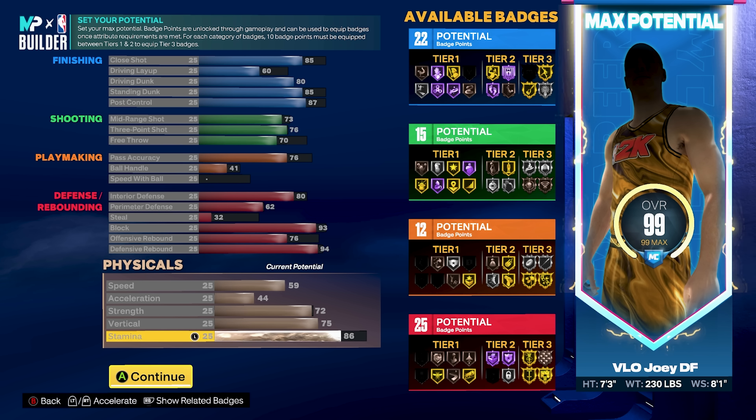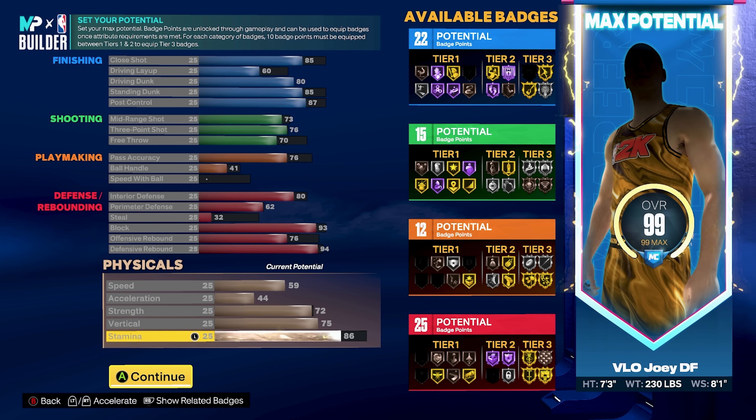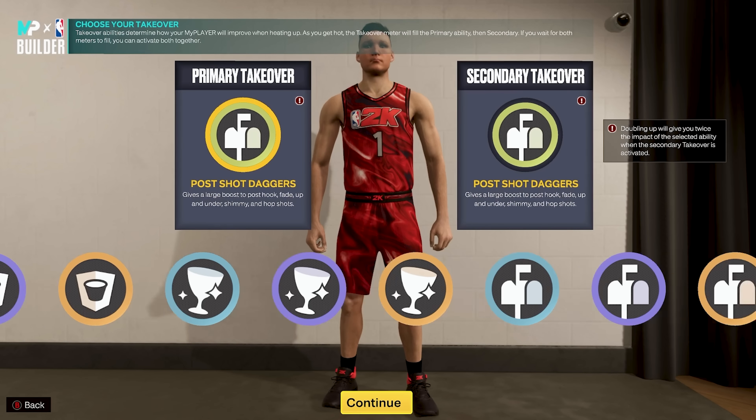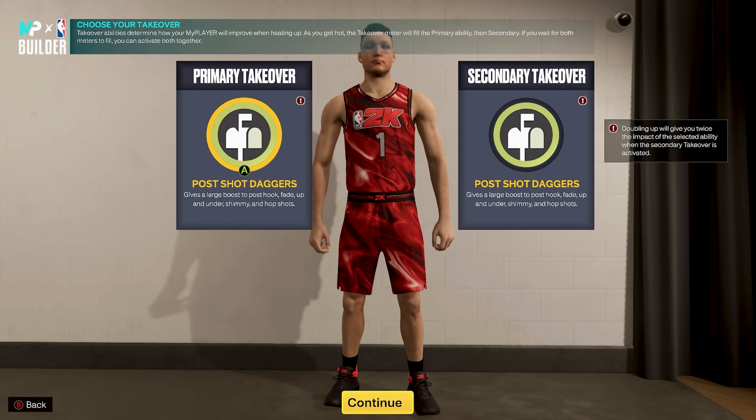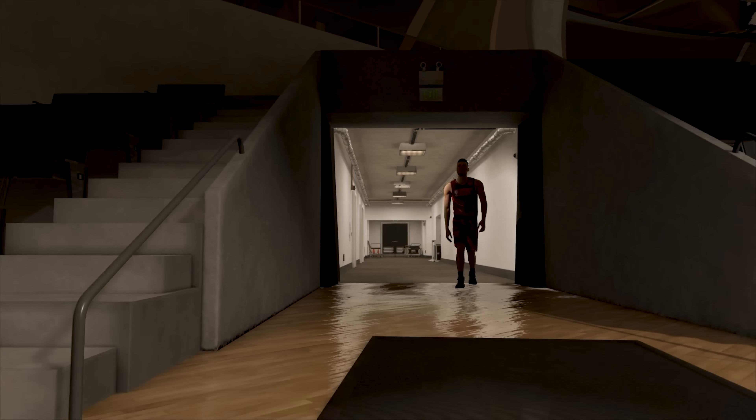All the body settings are the same — 7'3", 230, max wingspan — but the finishing is different. You're going to get an 85 close shot, which gives you Fast Twitch on gold and Masher on gold. We're still getting that 80 driving dunk, but now we get an 85 standing dunk, which unlocks all standing dunk animations except elite big man standing contact dunks. And instead of 80 post control, we get 87, which gives you all the major post move badges on Hall of Fame.